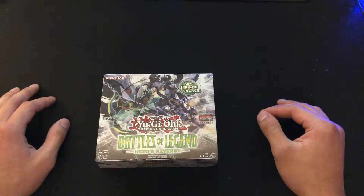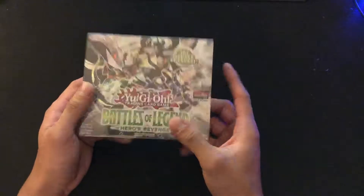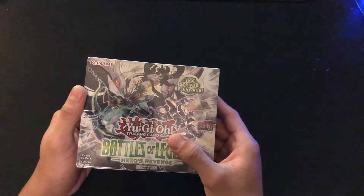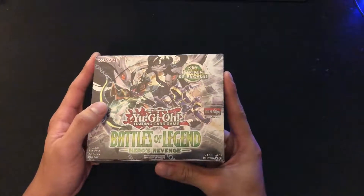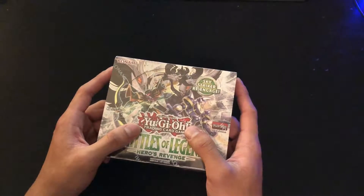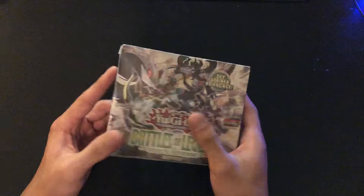Black Luster Soldier is currently $64.45 — that's the market price on TCGplayer — and that is what we're trying to get today. That's the sole purpose of why I got this box, as well as the Borosor Dragon. I think when this box first came out the Borosor was actually pretty good price, around over $45, but it's gone down since, probably like a couple months ago.